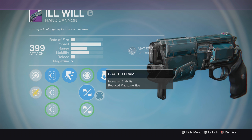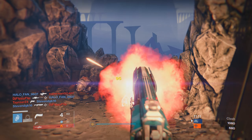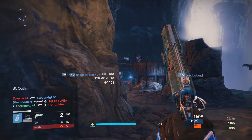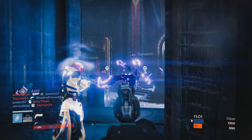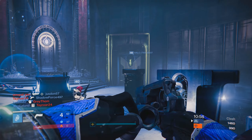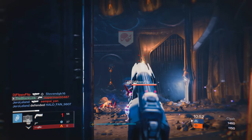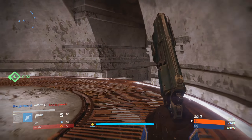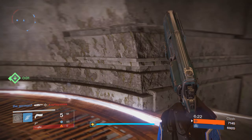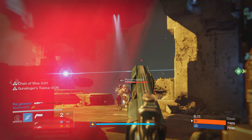Usually reaching that maximum range stat would be the most important thing on a hand cannon. But in my playtime, I've actually come to appreciate the Braced Frame roll with its massive stability boost even more. It allows for a somewhat cheesy two-tap setup involving Luck in the Chamber. You can certainly use this hand cannon normally, trying to hit that maximum range stat of 62 for the most consistent gameplay experience. But with this gun's naturally high range, I decided to try it with more stability rather than more range — because if you go the normal route, you're put up right against the IS Luna and the Palindrome, which do what this gun does, just faster and better.